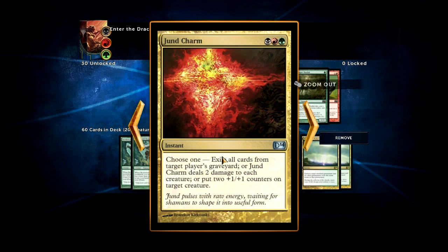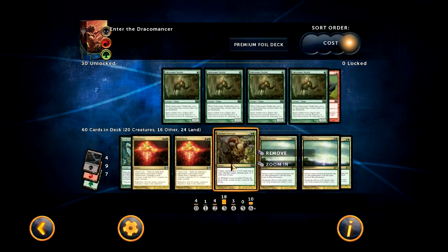Jund Charm — your only sweepers, you only get two of them. They're not very good, but it's actually a pretty decent sweeper in general; it's just not as efficient as something like Slagstorm or Pyroclasm since it costs one more mana, but it does give you some options. Exiling a graveyard might come in handy against Zombies — just sweep their board and then exile it. If you have two Jund Charms that's nice, but it's not that common.